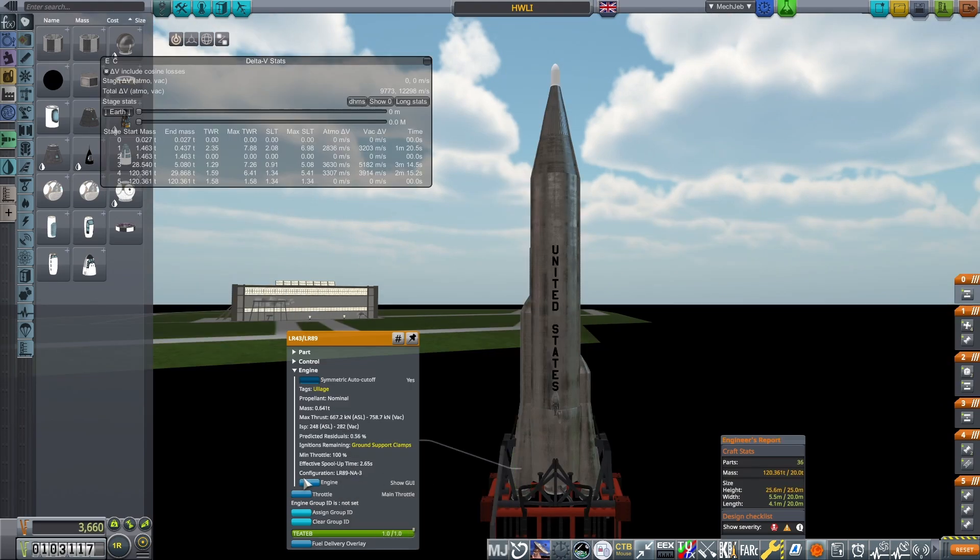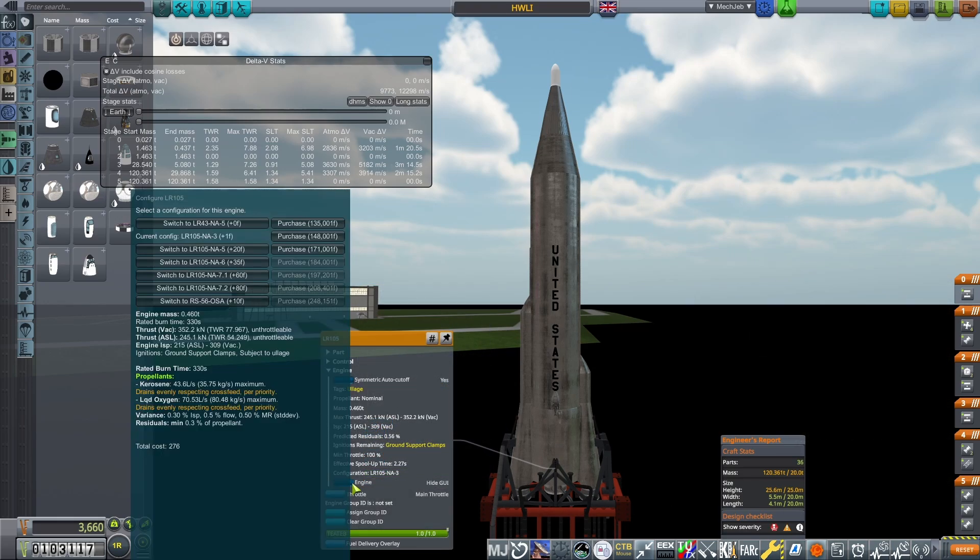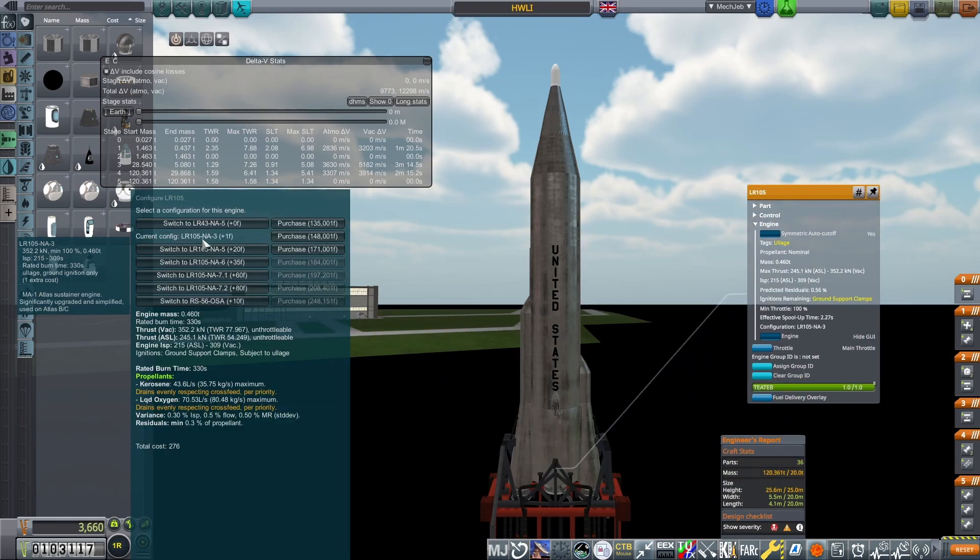The launch vehicle I'll use is an Atlas using 1958 orbital rocketry engines, with communications enabled on the rocket's avionics, as the Communitron on board the probe won't be extended until it reaches space — so you need some way of controlling the vehicle before that.